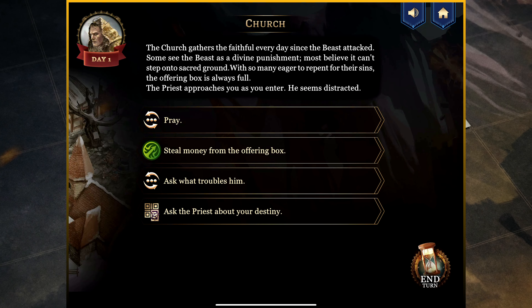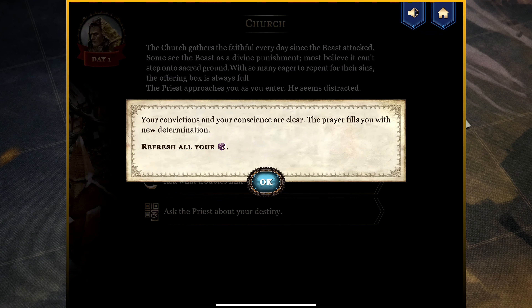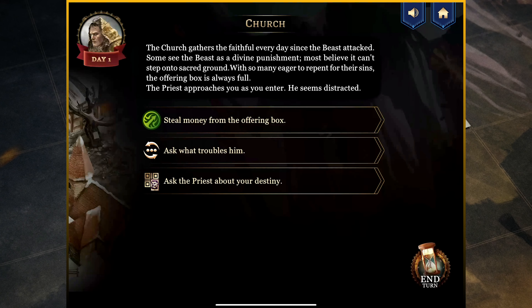Let's do the pray first. Choosing to pray: your convictions and your conscience are clear. The prayer fills you with new determination. Refresh all of your effort dice. That's a huge plus. So I'm going to take the two effort dice that are exhausted and place them in the oval of available dice. I now have three dice available during checks, which is great.